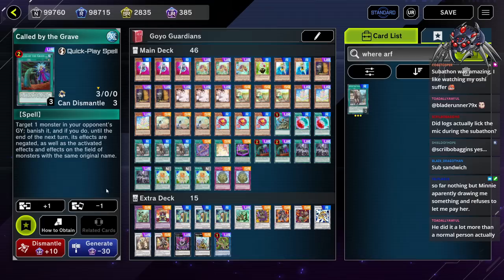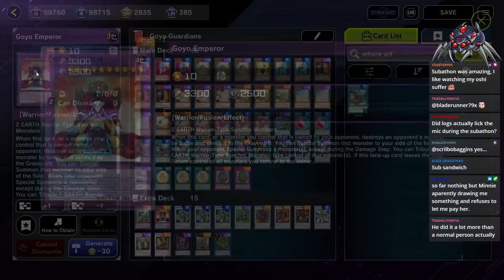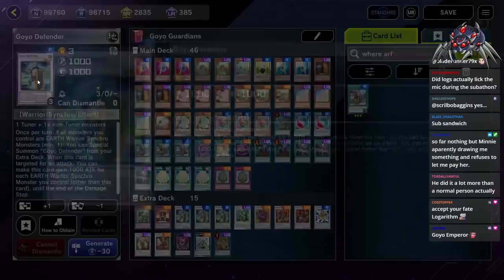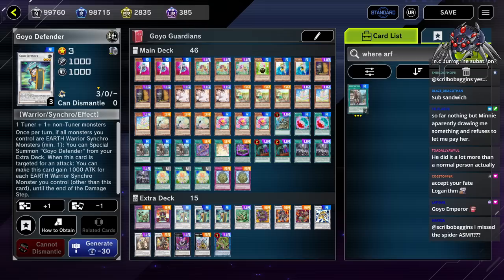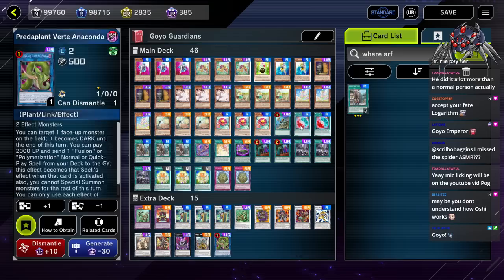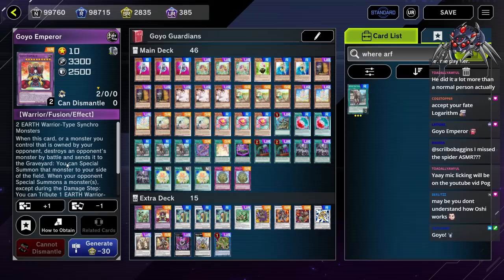For this deck, what we're trying to do is go into all of the Goyo cards. Specifically Goyo Emperor, which just requires two Earth Warrior-type Synchro Monsters as its materials. The easiest way to pull this out is to go into Goyo Defender, use its effect to special summon another Goyo Defender from the deck, and then another Goyo Defender. You get three Warrior Synchro Monsters, which fulfills the conditions for Goyo Emperor easily. Then you use two of the Goyo Defenders to go into Predator Plant Verti Anaconda, use Verti Anaconda to copy the effect of Miracle Synchro Fusion, and then go into Goyo Emperor.